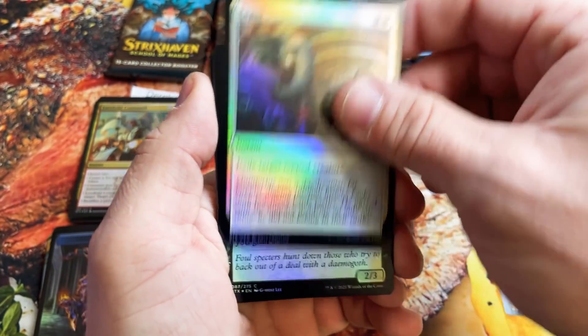Pack 2 for William. Dreamstrix for 3, Tivash, Sparring Regiment, Whirlwind Denial, Time Warp — very nice. Duress looks really good in foil. And a Lorehold Command. Totaling it up: 5, 10, 13, 18, 21. That puts William at 35 as well.